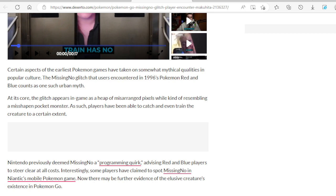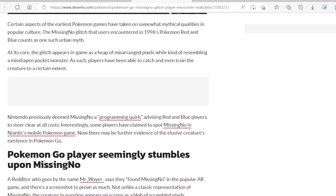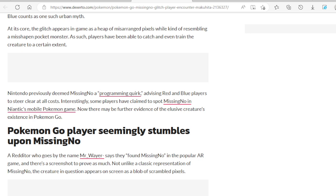There may be further evidence of the elusive creature's existence in Pokemon Go. A redditor who goes by the name Mr. Where says they found MissingNo in the popular AR game, and there is a screenshot to prove it. Just like a classic representation of MissingNo, the creature in question appears on screen as a blob of scrambled pixels.